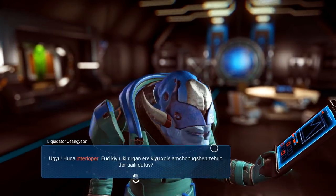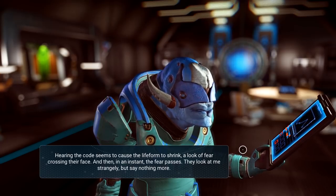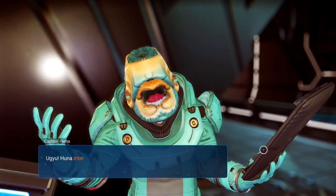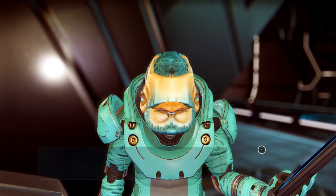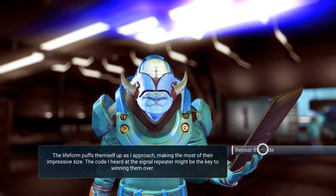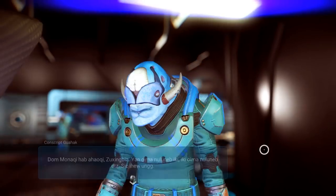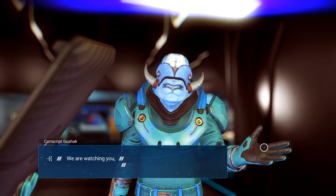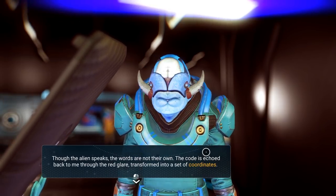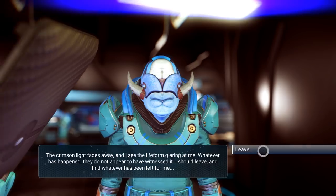I guess I gotta ask about the emergency signal. Interloper — repeat the code. Hearing the code seems to cause the life form to shrink, the look of fear crossing their face, and then in an instant the fear passes. They look at me strangely but say nothing more. Repeat the code — same deal. They're all shrinking away from me. 'We are watching you, traveler friend. Find what we have left you.' Though the alien speaks, the words are not their own. The code is echoed back through a red glare, transformed into a set of coordinates. The crimson light fades — I should leave and find whatever has been left for me.